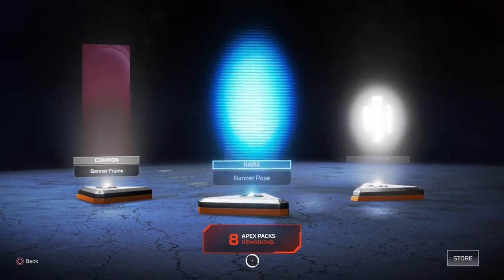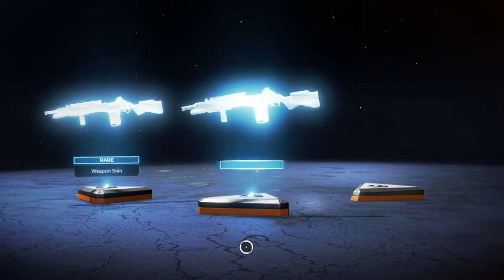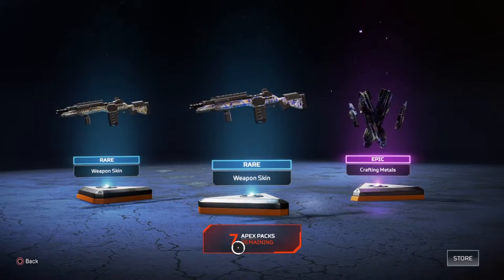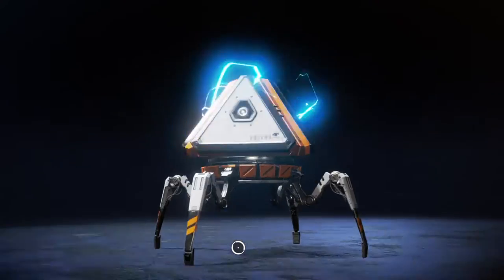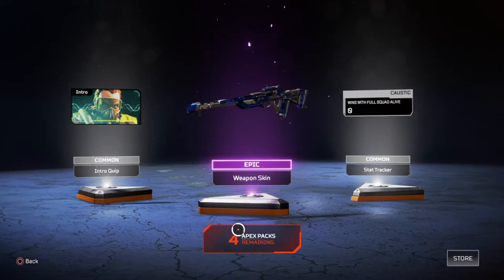Come on, just give me someone good. Come on. Okay, okay. Epic crafting materials. All right, let's see what I get. Come on, something good. Okay, I got another purple. I got another Triple Take skin.